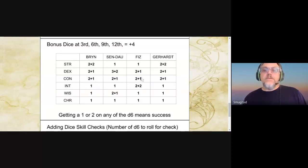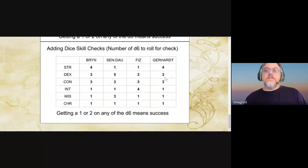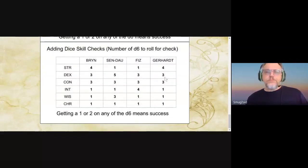Fizz: dexterity, constitution, and intelligence, because he's the wizard. And the last one's Gerhardt, which looks identical to Brynn's — a 2, a 1, and a 1. Basically, this is their skill numbers rolling in: 4, 3, 1, 1, 1. So basically, Brynn wants to do a skill check, it's 4d6. Dexterity: 3d6. Just try to roll a 1 or a 2. Constitution: 3d6. And you get likewise for the rest of these. The other one that's a little bigger is Sindow, because he has thief skills being a monk.